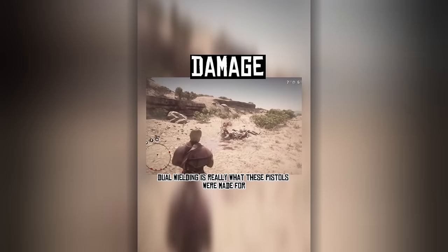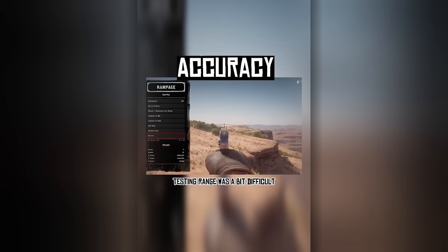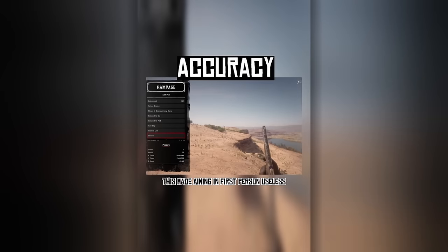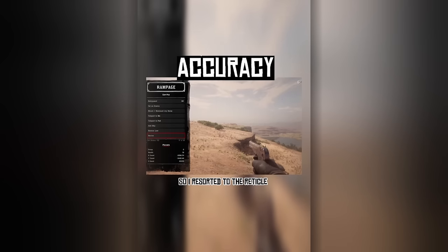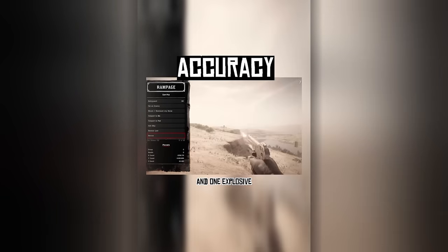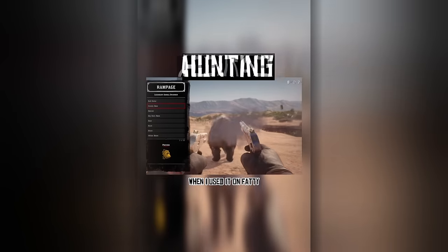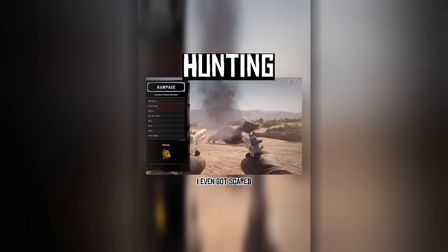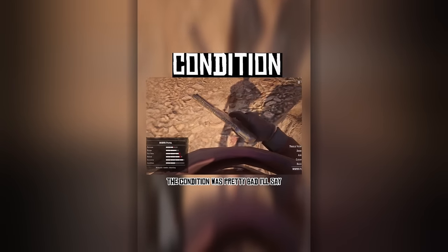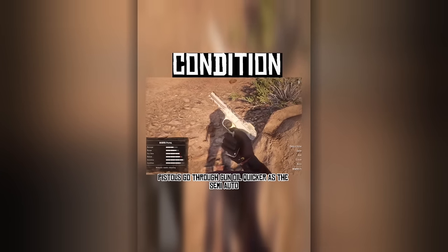Dual wielding is really what these pistols were made for — it took about 3 to 4 bullets to take down Dop, but with how quick those bullets fired, it makes up for it. Testing range was difficult as the improved iron sights removed the front post, leaving me with the backside only. This made aiming in first person useless, so I resorted to the reticle. Dop took 7 regular bullets, 6 high velocity, 5 split points, 5 express, and 1 explosive. As I said in my last review, pistols are not meant to be used for range. When I used it on Fatty, he managed to absorb most of the damage. The condition was pretty bad for how much I used it — about half of the condition was left. Pistols go through gun oil quicker, as the semi-auto was much the same.